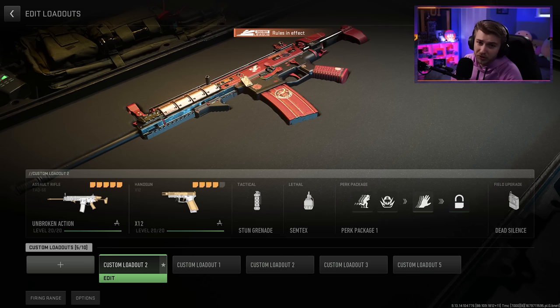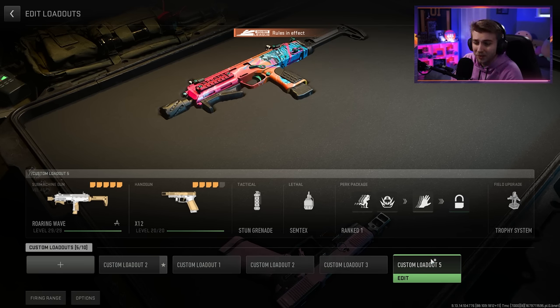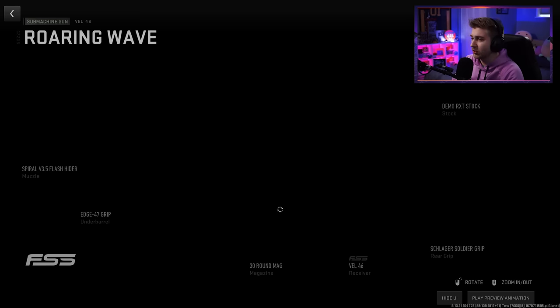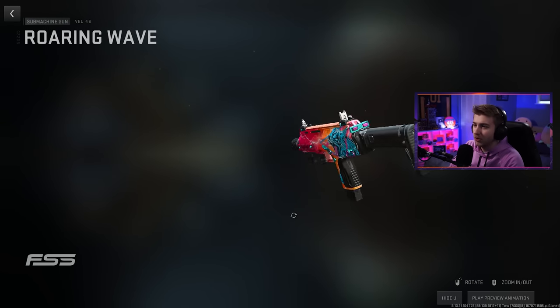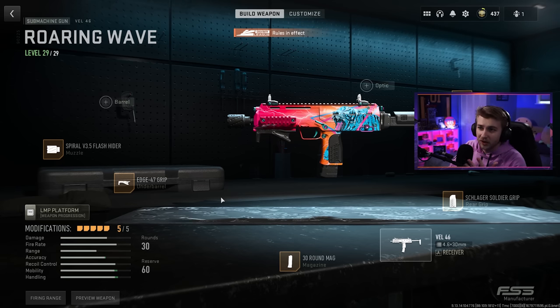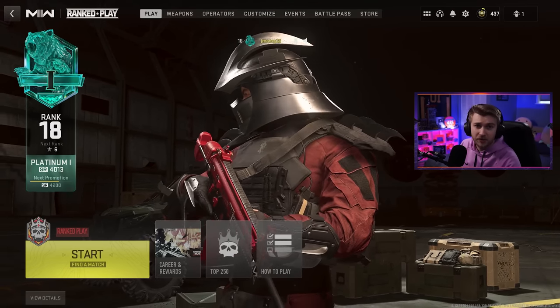And if we start getting stomped while using the TAC up close, I have a Vetsnev class, but everyone's using the Vetsnev. I've used it for a while, so I think I'm gonna be using the MP7 today. I also have this Roaring Wave Blueprint that I haven't used yet, and it looks really sick — this is basically my logo right here. There's no way I can't use this. I got this build off of Ghost of Hope on Twitter. So let's go ahead, hop in, and see if we can solo queue our way up to 75 wins.